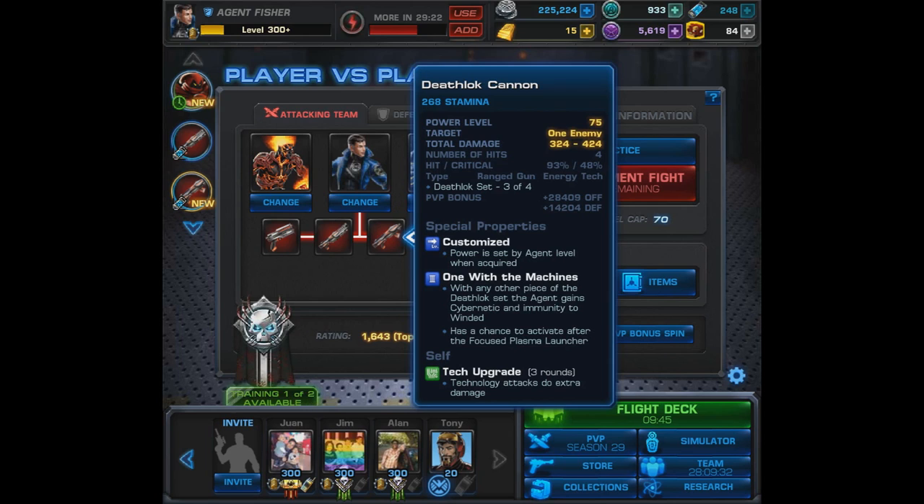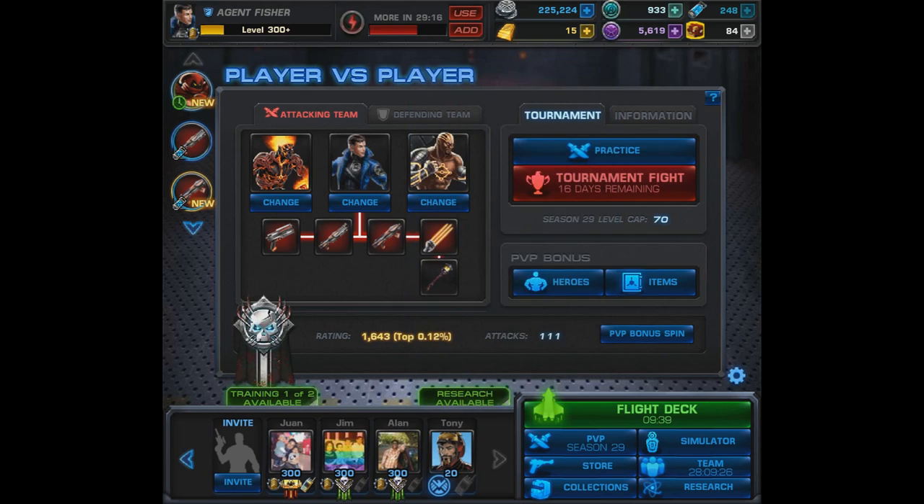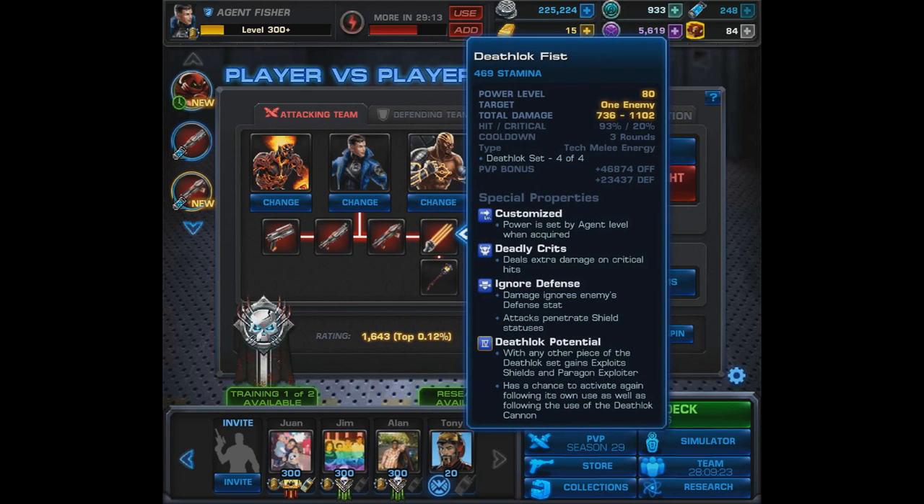The Death Lock set piece four of four is the Death Lock Fist. This weapon is a tech melee energy attack with deadly crits, ignore defense, and Death Lock Potential. With any other set piece it gains Exploit Shields and Paragon Exploiter. It also has a chance to activate again following its own use, as well as following the use of the Death Lock Cannon. If it follows the Death Lock Cannon and double attacks, the enemy has no chance of surviving — it does that much damage.